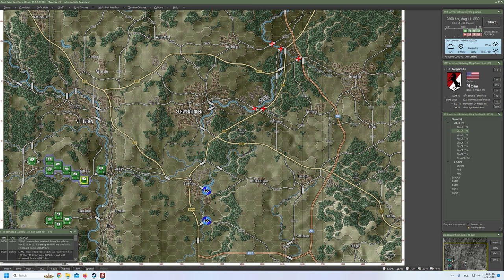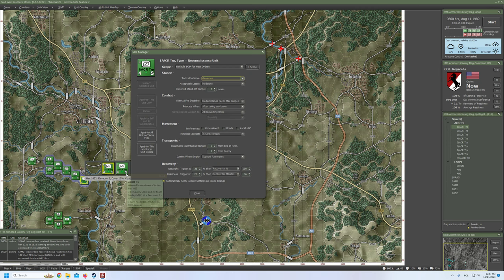Now let's think about our scout sections. First, SOP manager: default. Tactical initiative: generous. Acceptable losses: moderate. Preferred standoff range: one. Maximum range. Relocate: never. I don't want them to move. Roads as movement preference. Disembark at range zero from end of path. Support passengers. Everything looks good — apply to all units of same type.